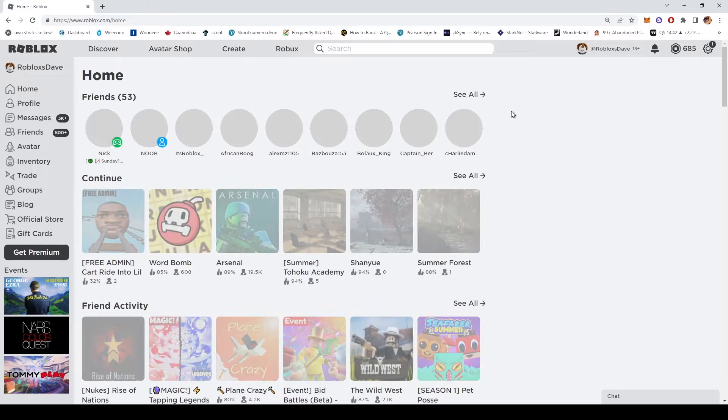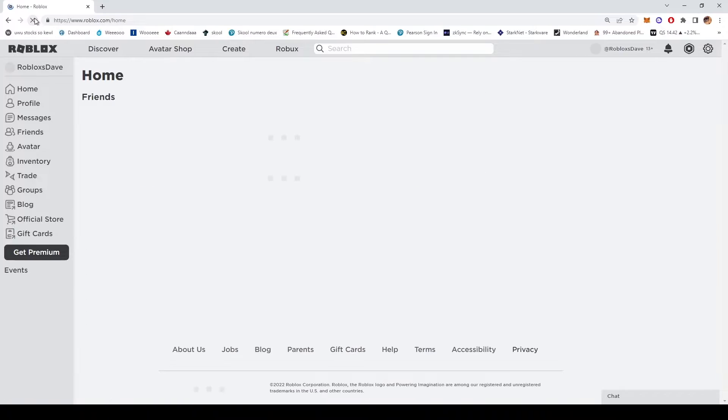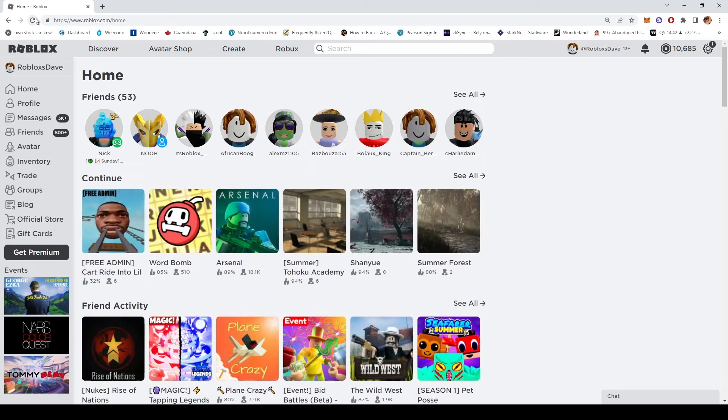Don't press anything after you type in the code — just go straight to the robux homepage. Anyways, let me show you guys right now that everything works. I'm going to go to the robux page and refresh. As you guys can see, I only have 685 robux right now. I'm going to refresh the page right now.